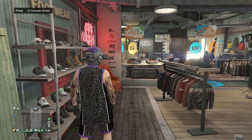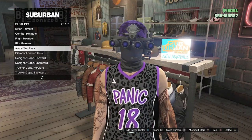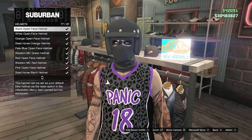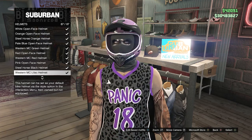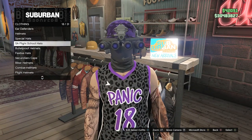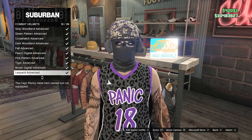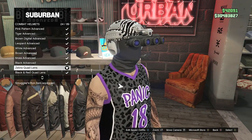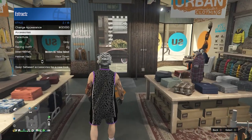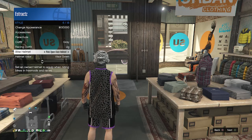After equipping the shoes, back out. For the purple quad lens, go to hats, scroll down to helmets on slot 16, and look for the pink open face helmet on slot 85 — buy it. Back out of helmets, go to combat helmets on slot 23, and equip the zebra quad lens on slot 24. After equipping the zebra quad lens, back out of hats, pull up your interaction menu, go to style, and scroll through your bike helmet until you find the pink open face helmet.